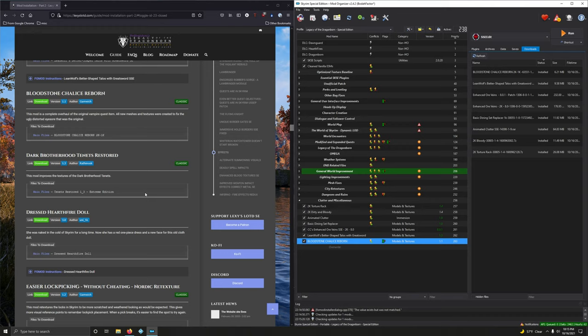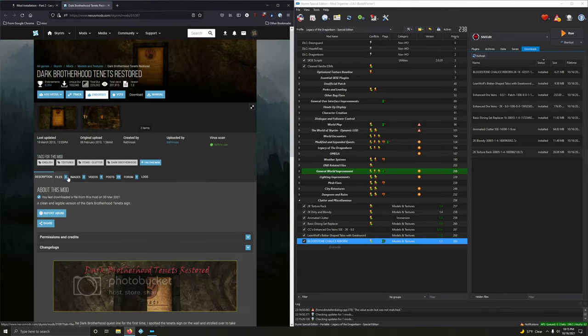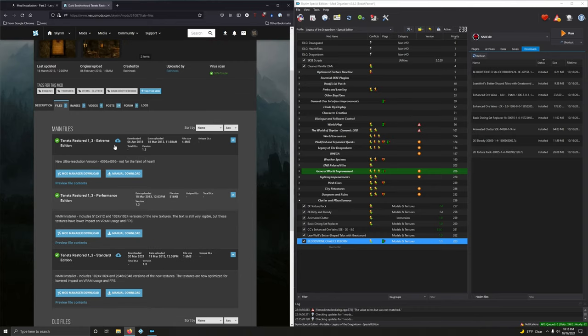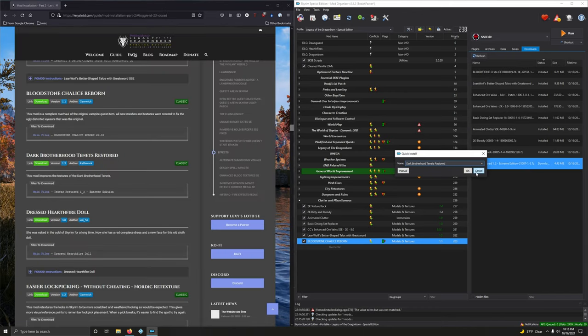Dark Brotherhood Tenants Restored improves the textures of the Dark Brotherhood tenants. We want the Extreme Edition — first option. Downloading and installing it.